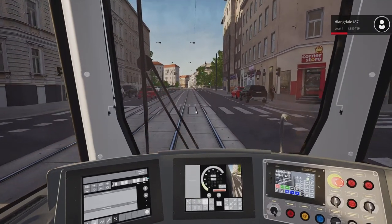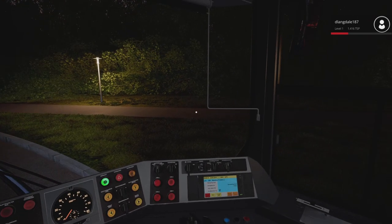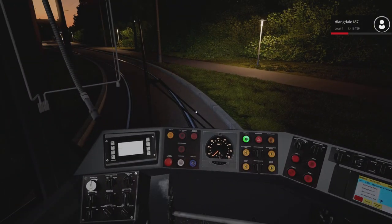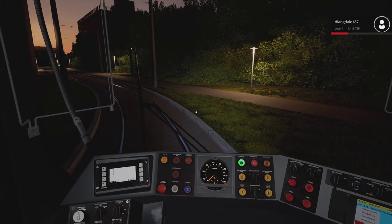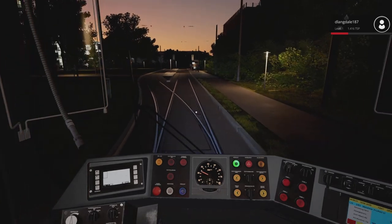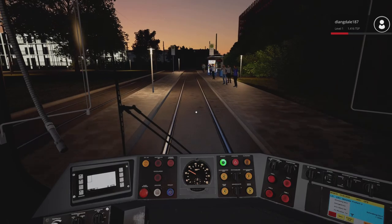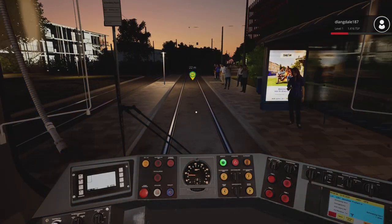Okay guys, this is the second tutorial for the R2 tram — the Munich one — for the disabled ramps. Let's get going to the first stop, and I hope there's a disabled passenger there for us. There usually is. Yeah, he's there.